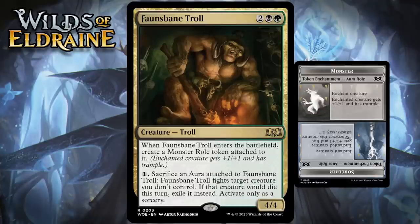Next up, it's Fawn's Bane Troll, which for two generic, a black, and a green is a 4/4 troll at rare. When it enters the battlefield, you create a monster roll token attached to it. There are seven of these in the set — six of them offer a bonus to your creature, and one of them is negative. This one gives +1/+1 and trample. You can also pay one generic and sacrifice an aura attached to Fawn's Bane Troll, and then it fights target creature you don't control. If that creature would die this turn, exile it instead. Activate only as a sorcery.